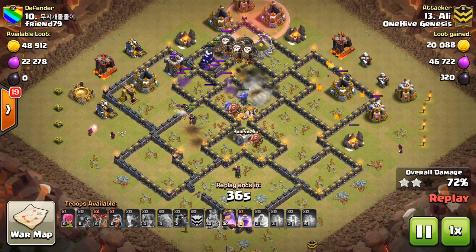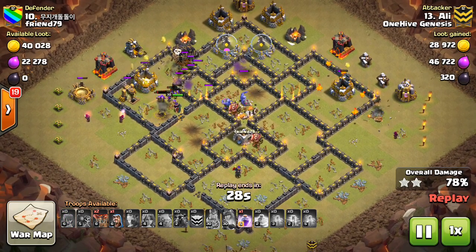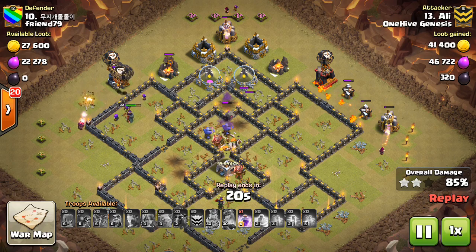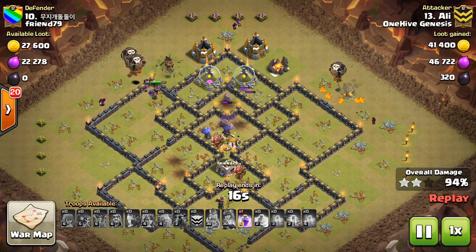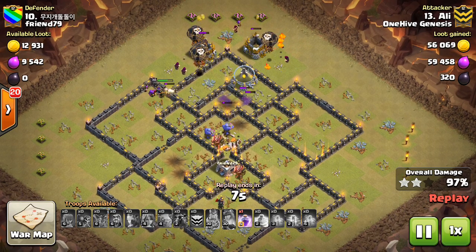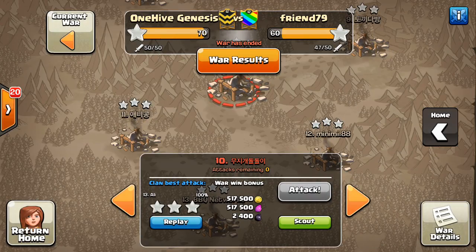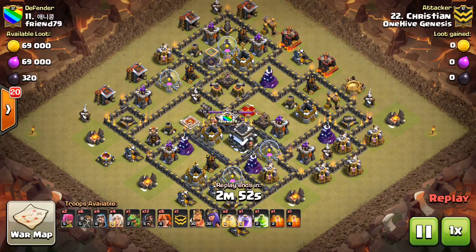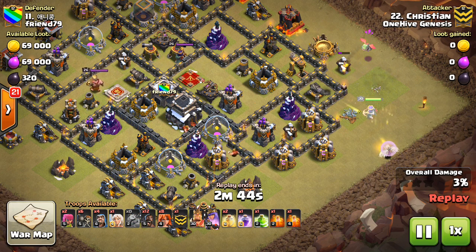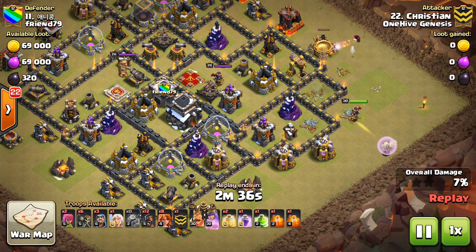I think that would add an extra dimension to war. As it is right now, you can kind of predict where Teslas and Giant Bombs are going to be. They do stunt people and can screw up a first attack, but I think having that happen more often would add value to fresh three stars, make them more awesome when they happen, and make war a little bit more interesting and complex. One option: instead of adding more walls, take away a few walls and make those invisible — so if Town Hall 10 has 250 walls, now it goes down to 240, and 10 are invisible walls. It might mess up troop AI, but I think some kind of trap that makes first attacks harder would be nice.